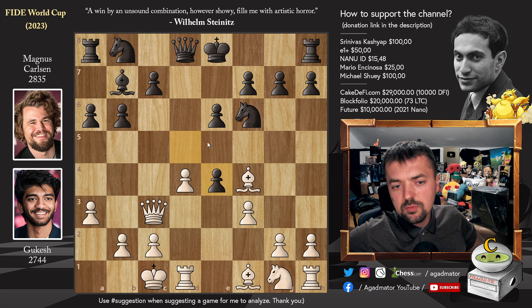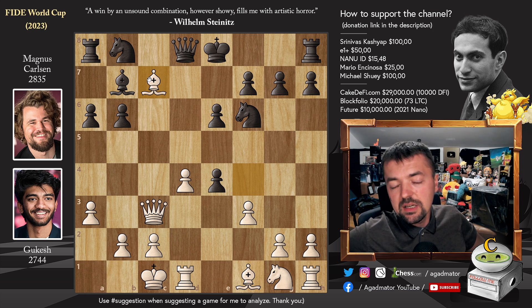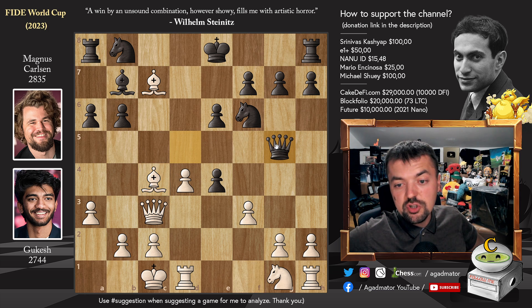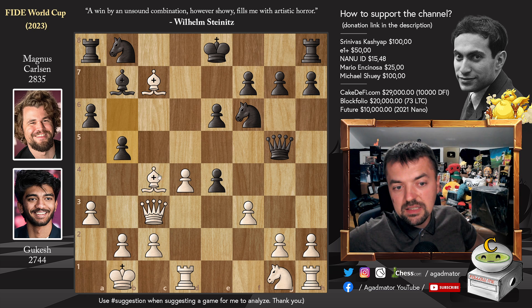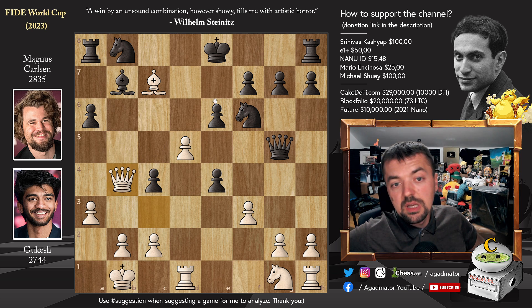Now the question is: what was Gukesh's plan? Is his plan to capture on c7? Well, let's see what happens if you play bishop captures on c7 or queen captures — it's a fine maneuver. But then queen to d5, and now you have to worry about queen to a2, so you play bishop to c4. Queen to g5 with check, king to b1, and now you can continue attacking with b5. Let's say pawn to d5 — white can even sacrifice some material here: b captures and queen to b4, preventing the black king from castling.